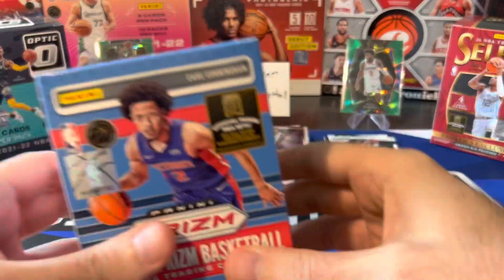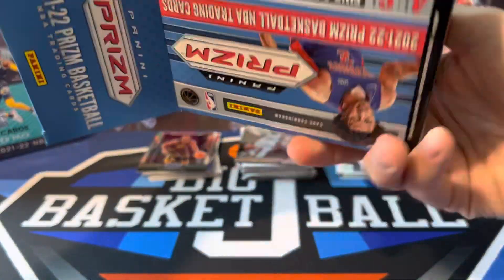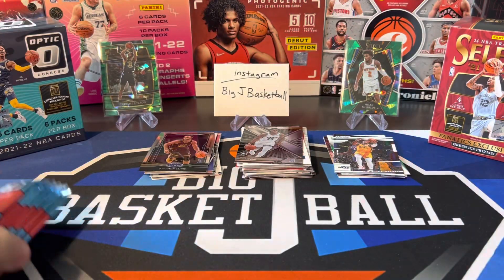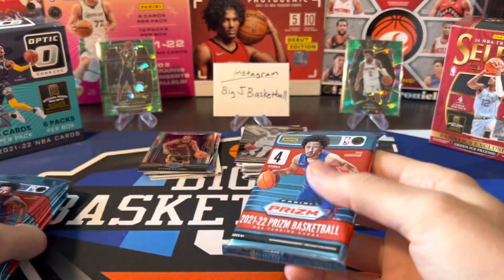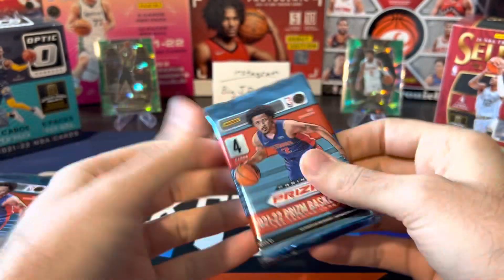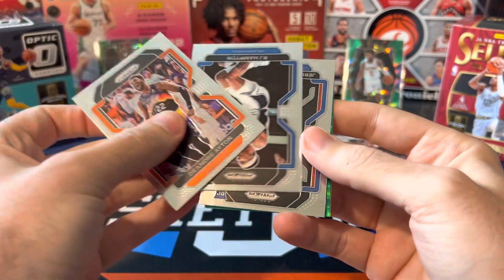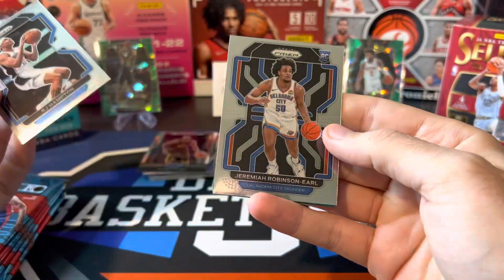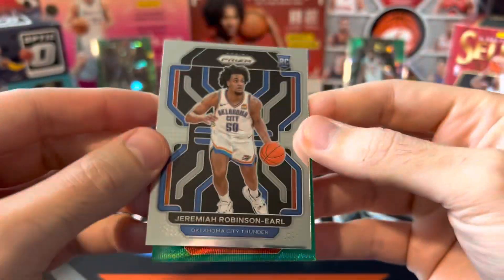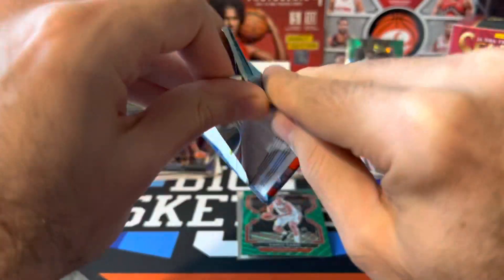Let's do Prism, since these are always pretty rough. Green wave. I think the green waves typically come out earlier in the box, so I'm going to keep the packs lined up the way I pulled them out. Typically two green waves plus a silver and a green, and maybe a purple wave. You can pull autos out of here, but pretty rare. We already got green wave number one in the first pack — Aiton, RJ Hampton, Jeremiah Robinson Earl rookie. Our first green wave is Phoenix Suns — Dario Saric. Definitely not the green wave we're looking for.